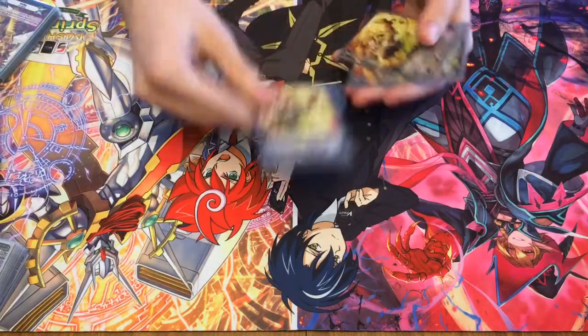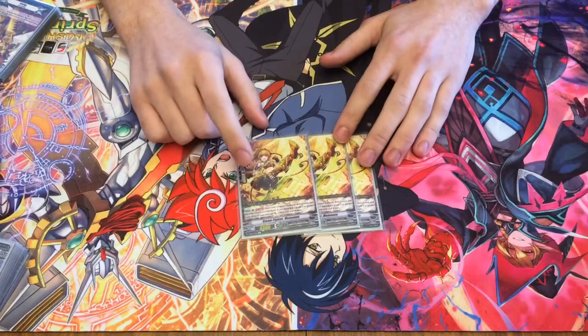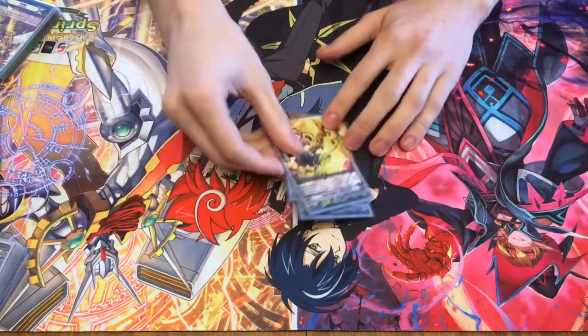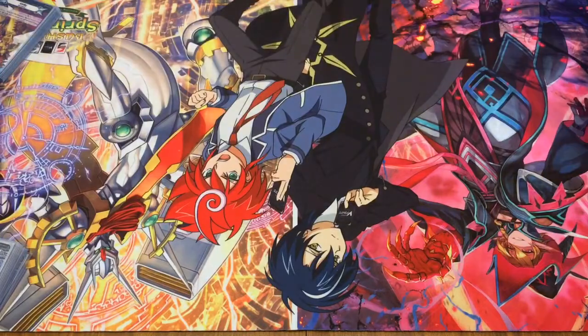We run 3 Mamene. When your Vanguard is placed, draw a card, drop a card if it's grade 3 or greater, and 3 units get plus 5.